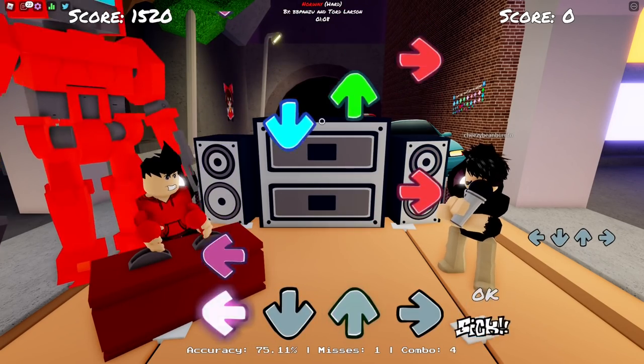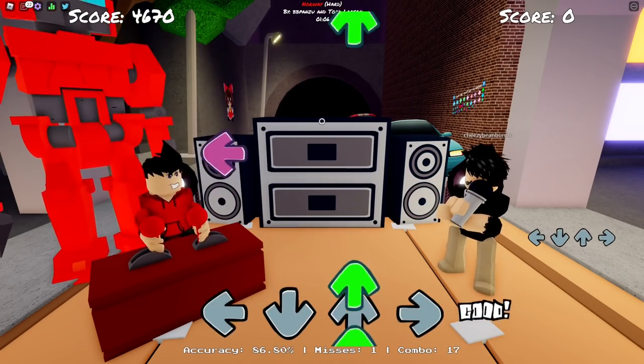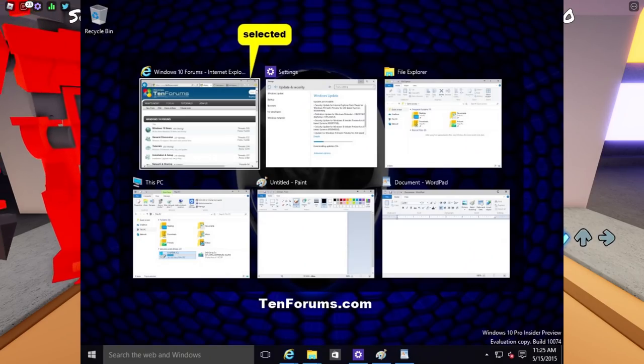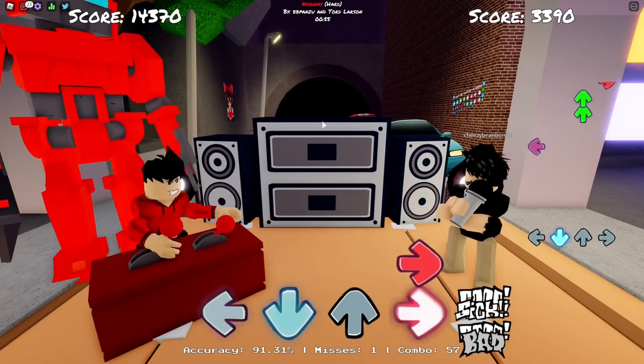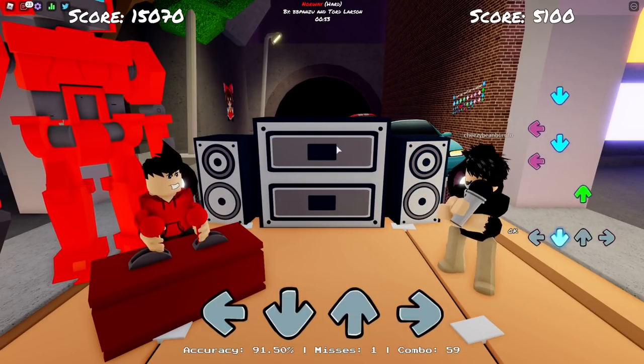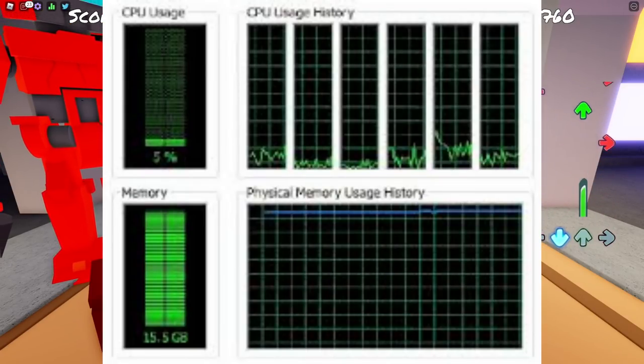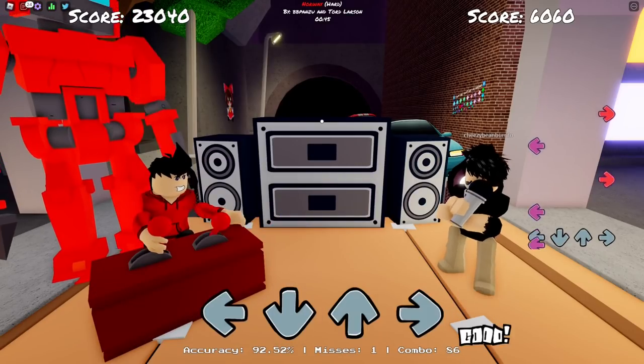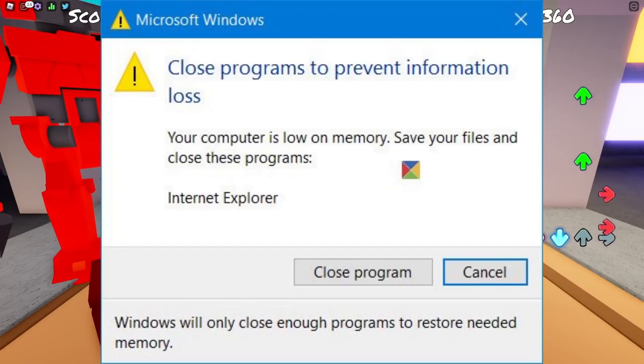This fourth one isn't really a tip, but just remember that if you have unused or unnecessary programs open while you're playing Roblox — on your phone, PC, or Xbox — some people forget that they have a lot of applications running in the background. That uses up quite a bit of your performance and can cause lag in Funky Friday, so make sure you close those programs before you play. You won't unknowingly lose performance from those programs eating away at your hardware.